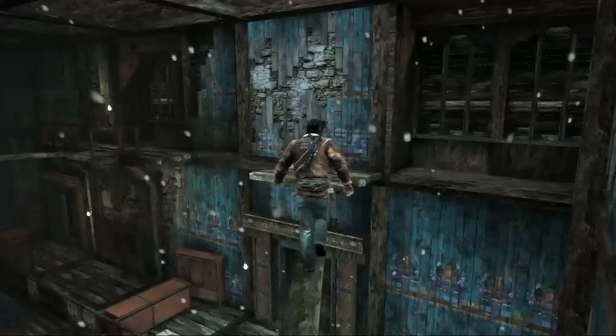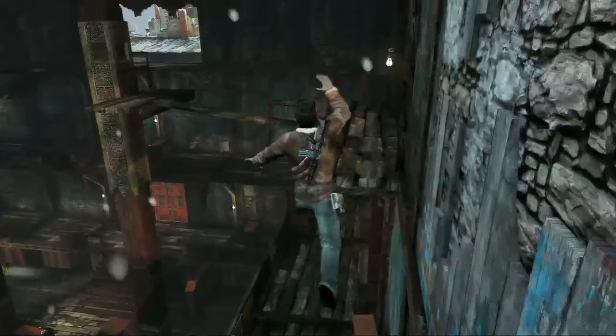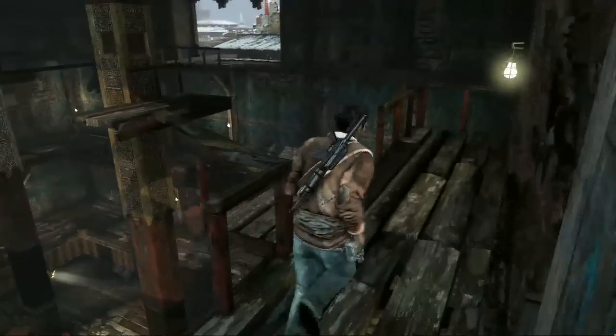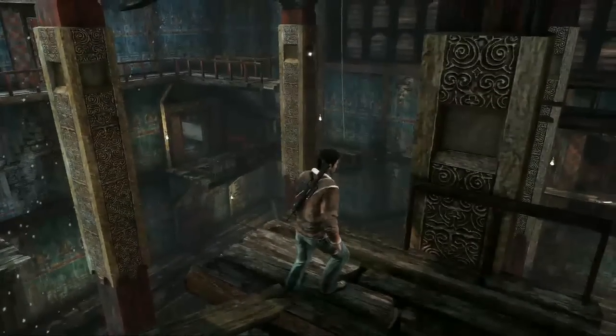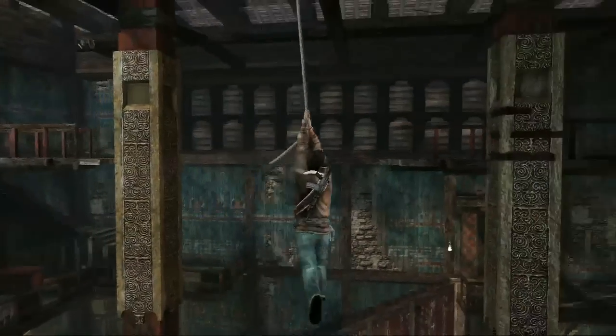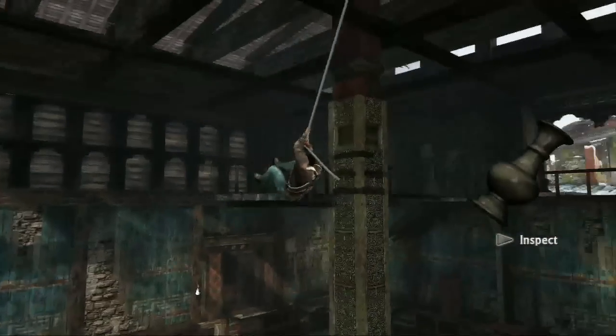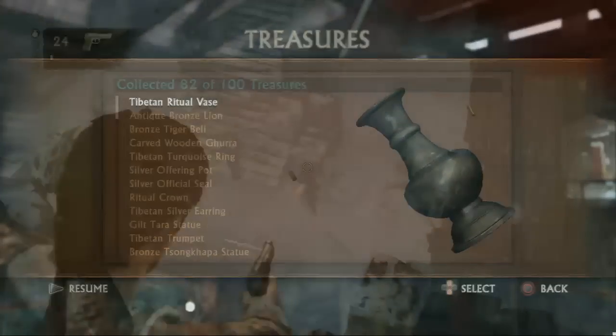As soon as you start this mission after you see Schaefer and go through that cutscene, you're going to exit and come out this door. You're supposed to go to that hole in the wall to the right, but there's treasure over here. You see it off there in the distance, so just swing on the rope and grab that treasure with your foot. It's a Tibetan ritual vase.